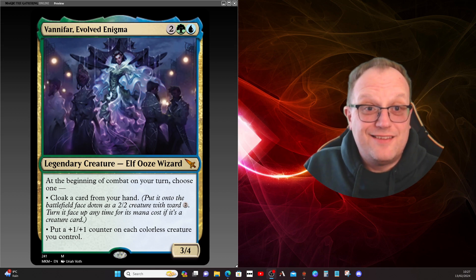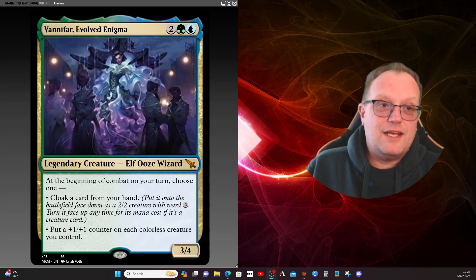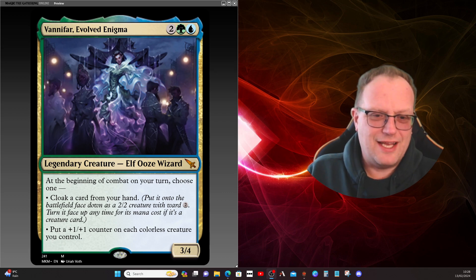Welcome back to the YouTube channel. Today's commander is Vanifar — two green and blue for a three/four — and we've still got the Elf Ooze Wizard creature type, which is a bit strange.